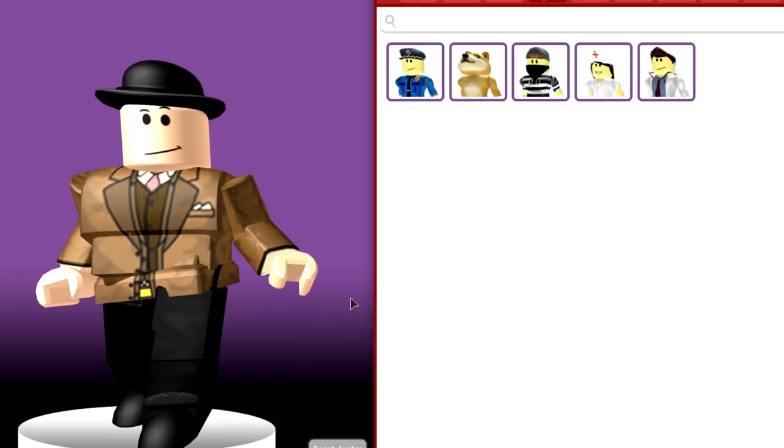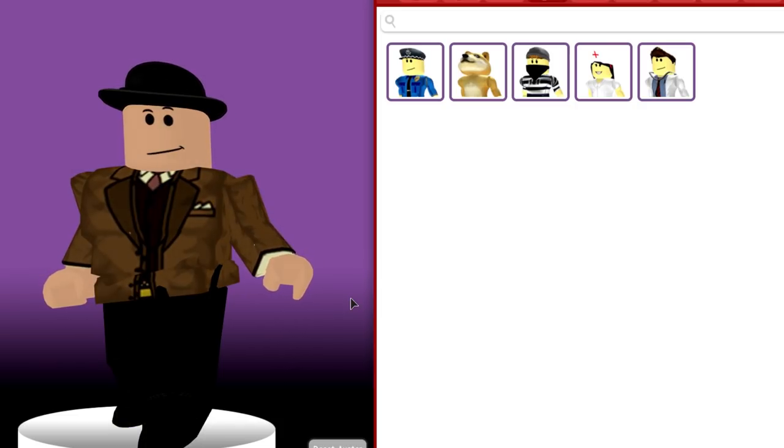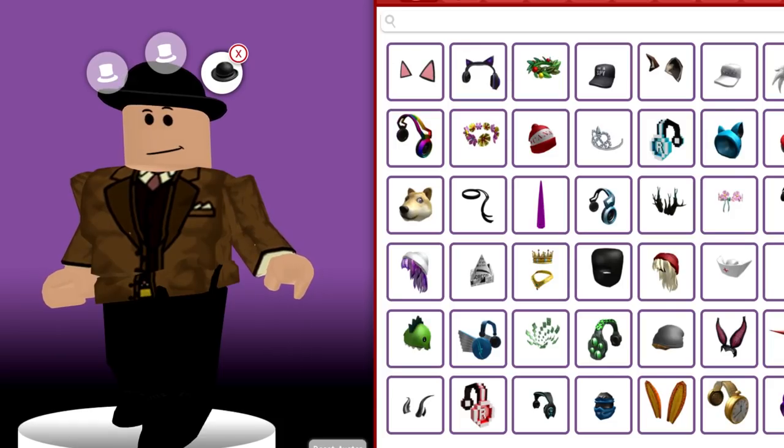There are a number of different things you can do with this. One, you can have fun and check out every item on the featured Roblox catalog. That's one thing you can do — you can get them all for free. And two, you can actually test out what the item looks like before you buy it. So if you're thinking you want to buy an item but you're not sure what it's going to look like on you, will it look good or not?